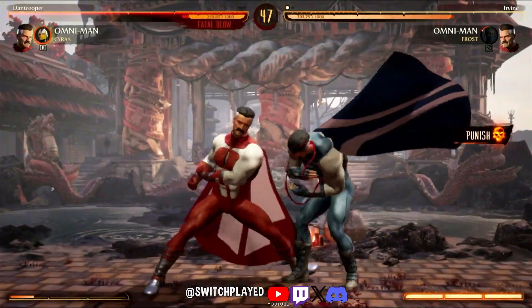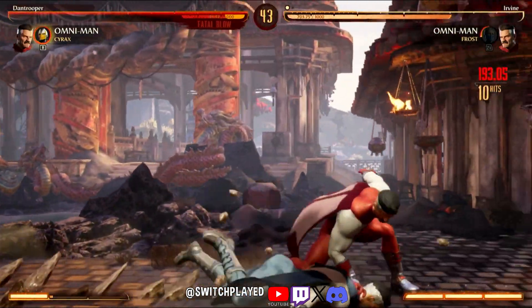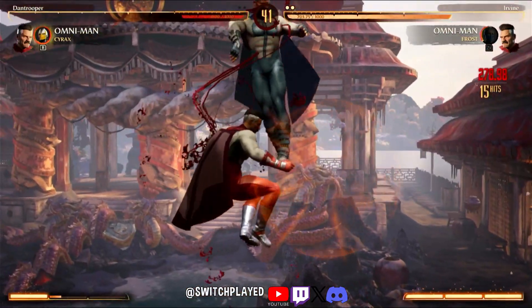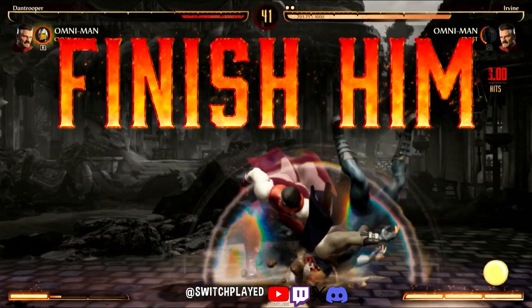Yeah, I got this blocked. Come on, don't drop. Got him. That's the easy part. This part is kind of finicky — the part where you do the air dashes, that's actually kind of finicky.